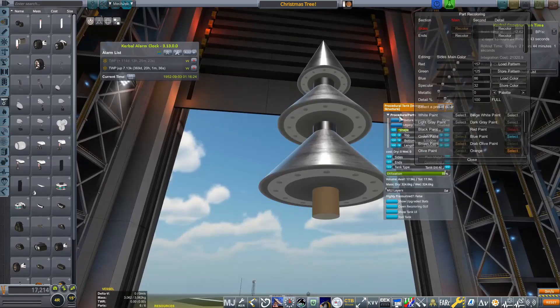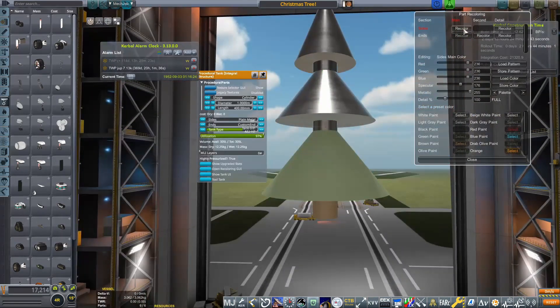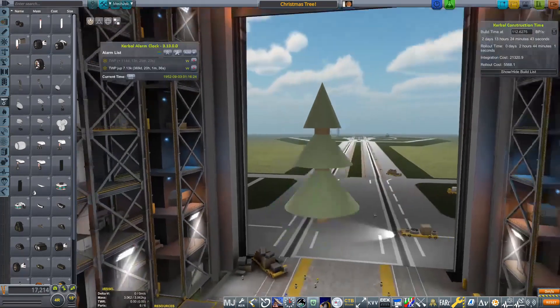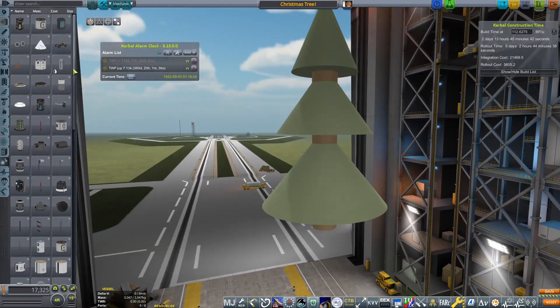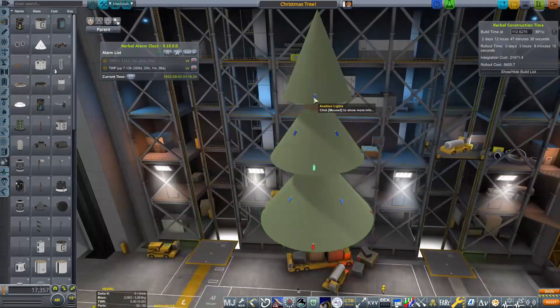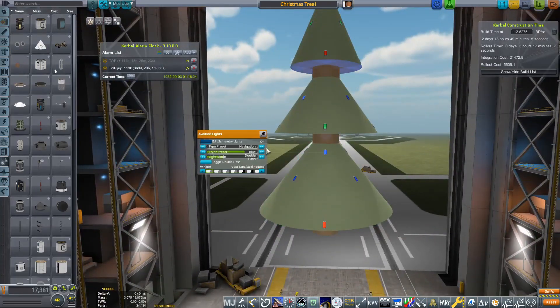We are going to be sending a Christmas tree to Europa. We're going to attempt to land on Europa, and what I am actually doing right now is I am designing the Christmas tree about as well as I could in Kerbal Space Program. Obviously, it's not going to look exactly like a Christmas tree, but I'm going to try and design it as close as I possibly can.